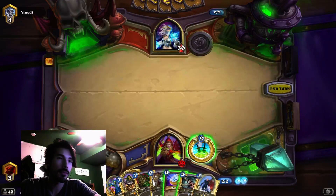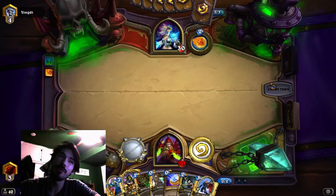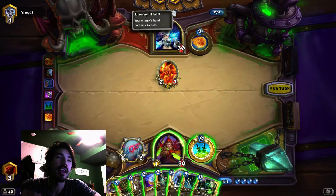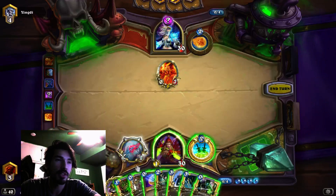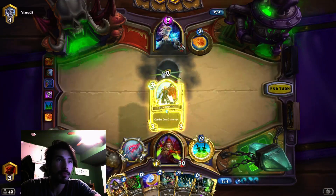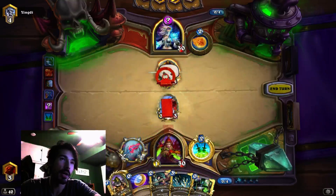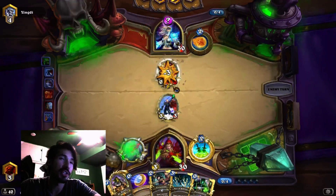We got a mage — not sure what kind yet. Mech mage has been a little more common. He mulliganed all three though. I think versus any kind of mage, Earthen Ring Farseer is pretty good, because mech mages have a lot of 2-3s. Otherwise they have the Mad Scientist, which is a 2-2. If it pulls out a Frostbolt, that's great.